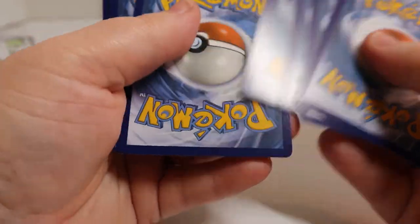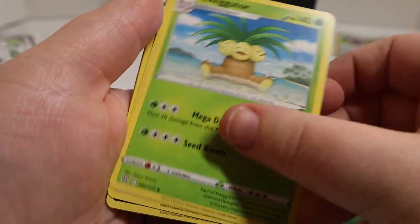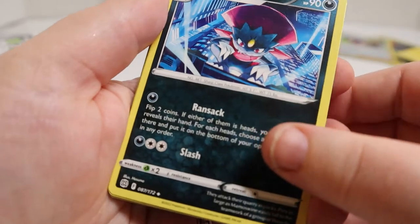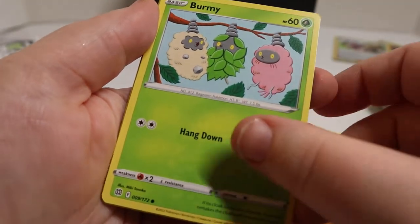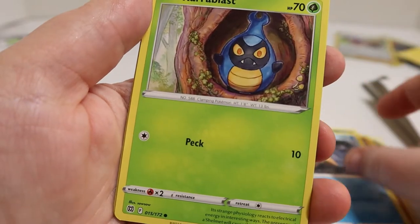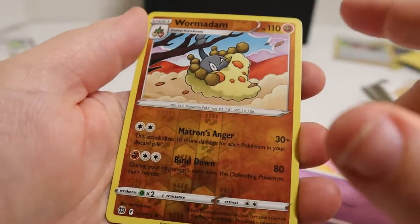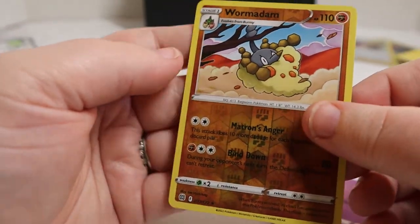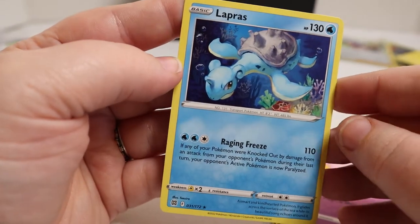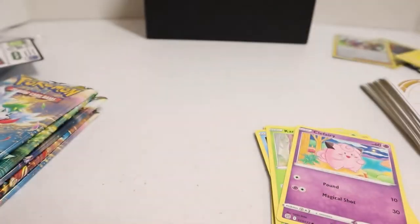Even if there's nothing else cool in this Elite Trainer Box, I am beyond thrilled to get that hit. Pack three: we got some more Leaf Energy, Exeggutor, Friends in Galar, the Weedle, Riolu — so cute — Burmy, there are so many Wormadam cards in this set. Got the Shelmet, another Clefairy. Speaking of, our reverse is a Wormadam — hopefully the only one we get in this box. And then our rare is a Lapras. Lapras is one of my favorites — I really love the original 150/151 Pokemon. It's just such a pretty card.